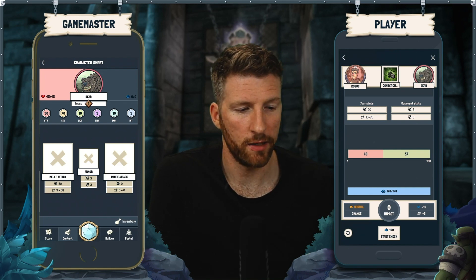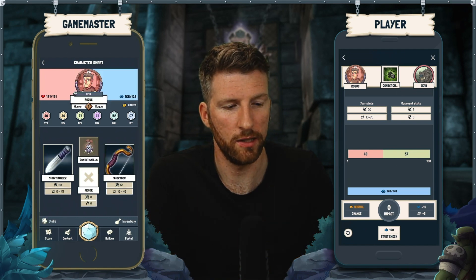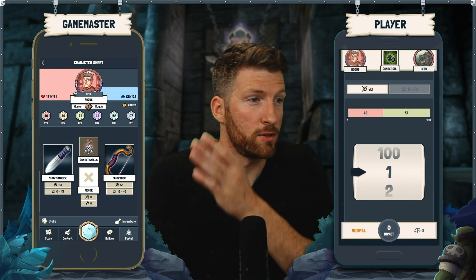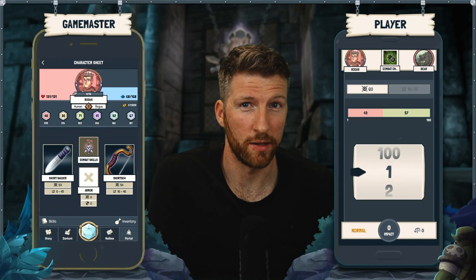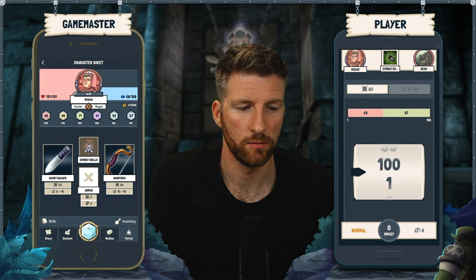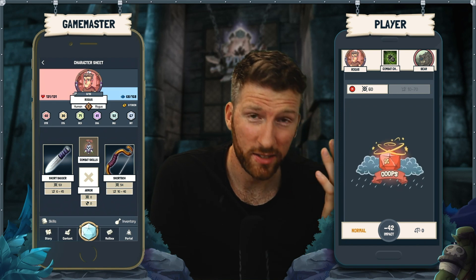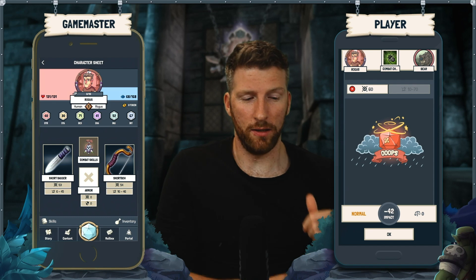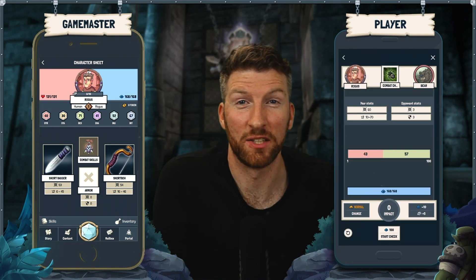I'm going to hit 'Start Check,' but first I'll switch to the rogue here so that you can see that once I hit 'Start Check,' the focus points are automatically deducted. Okay, so let's hope that this was a good choice.